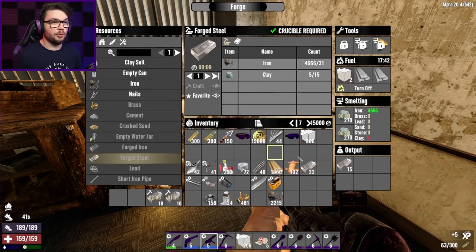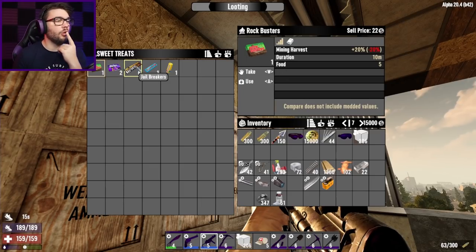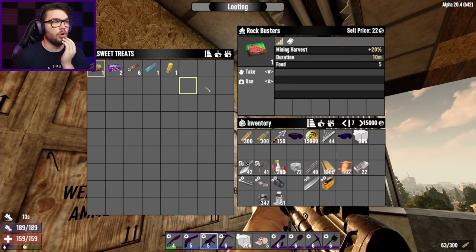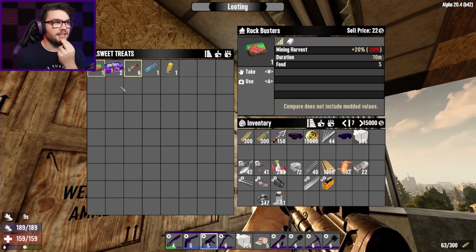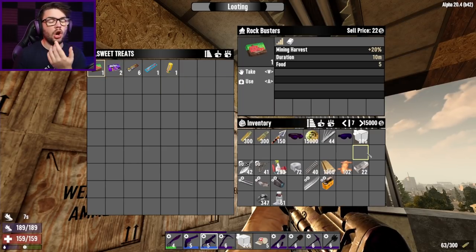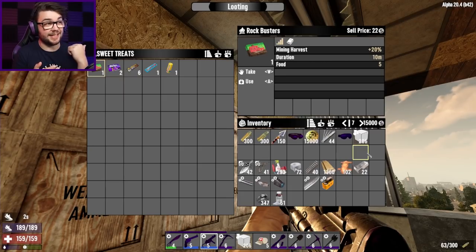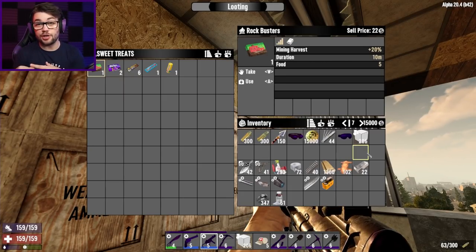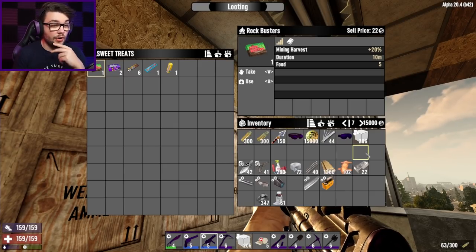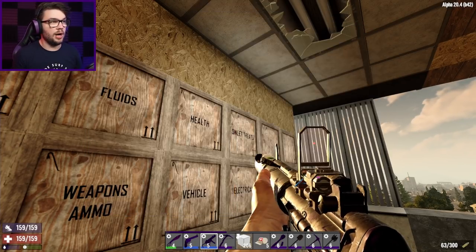I thought this was going to be a breeze this morning, but turns out there's still some hurdles to limp over. I do have one Rockbusters candy — I wouldn't mind getting a couple more of those along the trip. I've actually got a little bit of clay at the moment, so it's not quite as precious to get it to smelt into the forge a little bit faster. But things like nitro powder and coal, I don't have very many of at all, and I need that for my gunpowder supply.